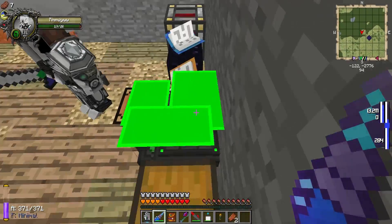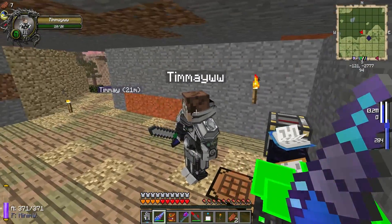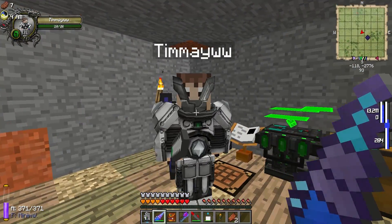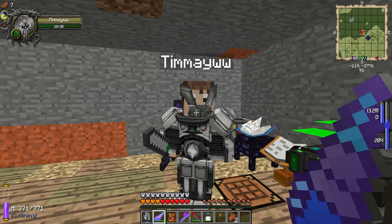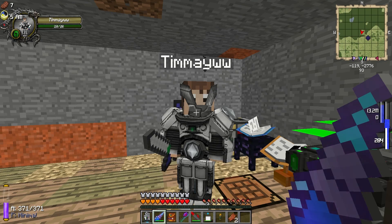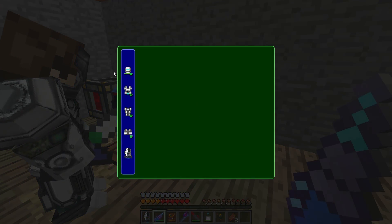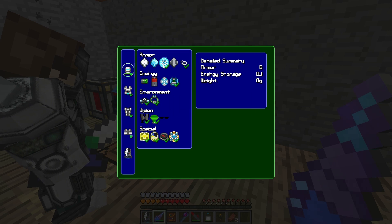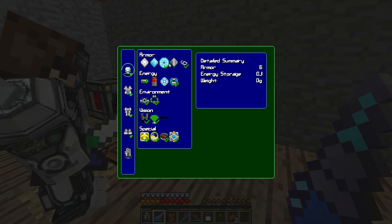Let's start it up by opening up the tinkertable — this big green, beautiful thing. Click on your helmet to start. On the very top row there's the armor — different armor platings.